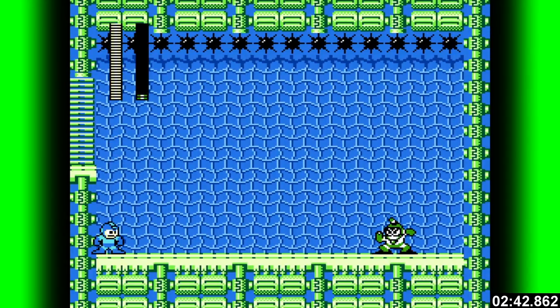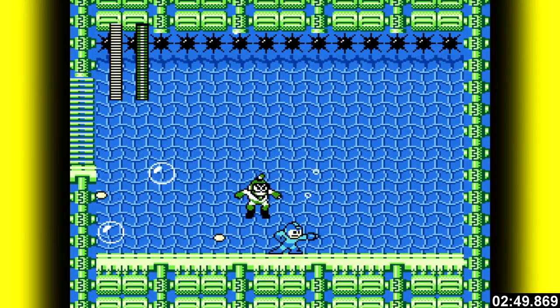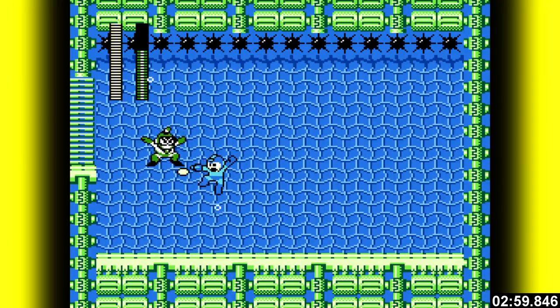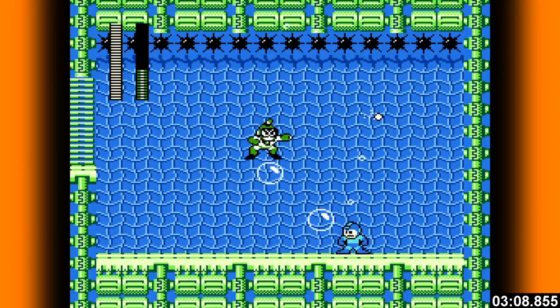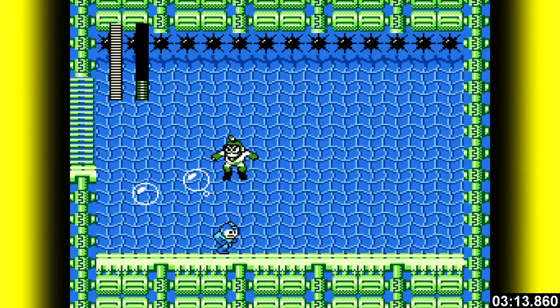Bubble Man isn't so bad once you realize he has a pattern. Start by jumping over all this crap and land on the other side. As soon as he lands, shoot and jump over him at the same time. When he jumps, run underneath and try to jump just high enough so you can get a few hits on him before he lands. Rinse and repeat. As long as you keep him away from the wall you can catch him in a cycle. If not, you'll have to dodge his bullets and bubbles. Just make sure you get him back in the pattern by running up to him again. Shoot, jump, and land on the other side. Continue spamming — ideally you want to get a few hits on him as he floats down.